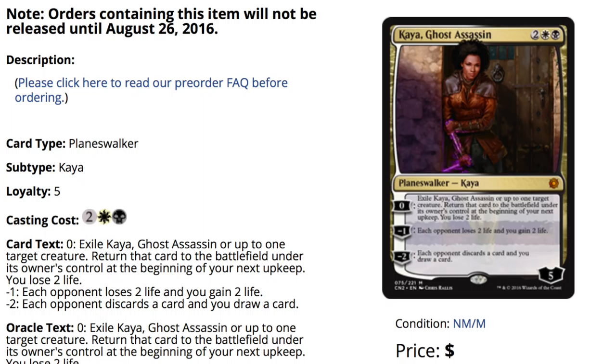Next we have Ghost Assassin — very flavorful. I only have her as number nine, but she might go up in price from where she currently is and she might go up in ranking as well. I like the fact that she has no loyalty and no way to uptick her loyalty except flashing in and flashing out, making her very difficult to kill. Both the negative two and negative one are relevant.